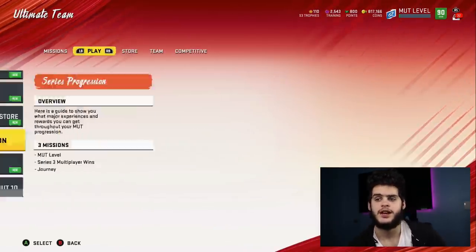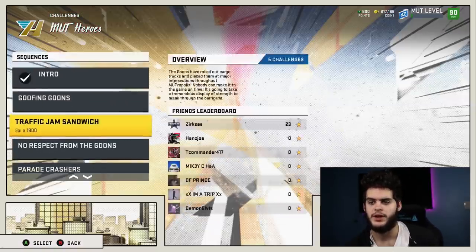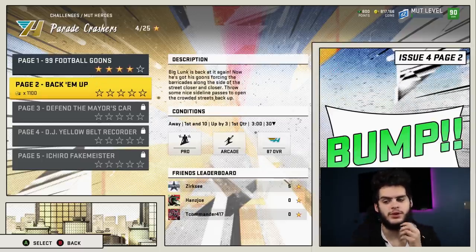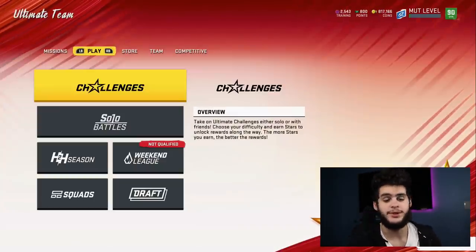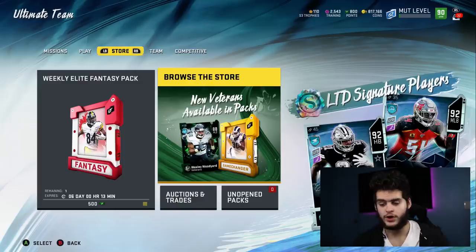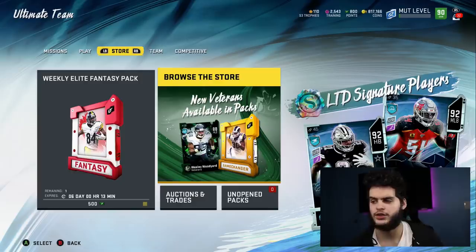I recommend you get your MUT levels done — people just alerted me to a new solo. I think it might be Football Goons; the level grind has been updated and I need to go look into it more. To go back to the root of what I'm saying: for the Thanksgiving promo specifically, 900K is what you need. But if you want to fully enjoy the promo — masters, LTDs, game day performers — you're gonna need at least 2 million coins easily. If you just want the master and maybe a cornucopia pack, 900K to 2M will do.